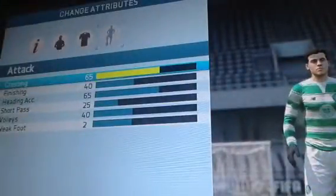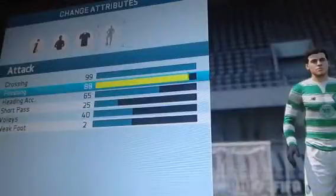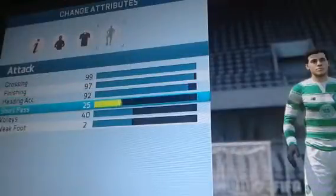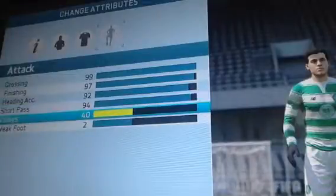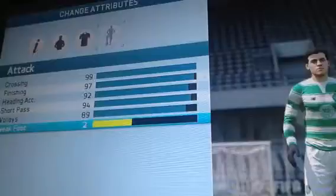My crossing - as a right winger, you always want to be good at crossing. I'm just going to put the highest finishing. Heading accurate. Short pass - I'm pretty good at passing, so I'll just go for a 94. Volleys - I'm terrible at volleys, I'm just going to go for 89. Weak foot - so bad, I'm just going to go for 1.